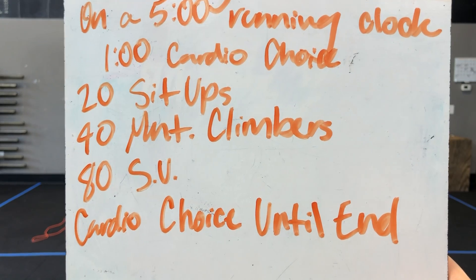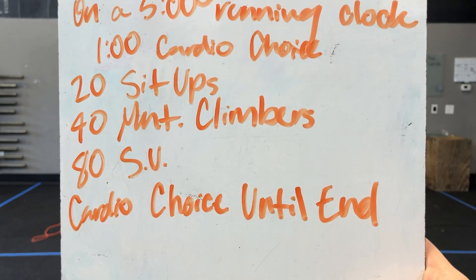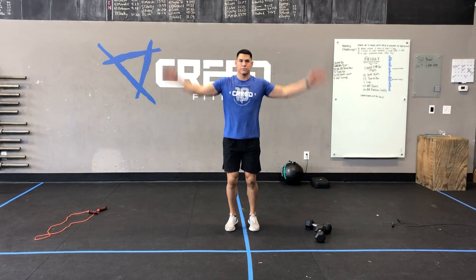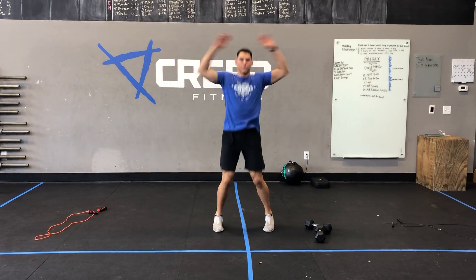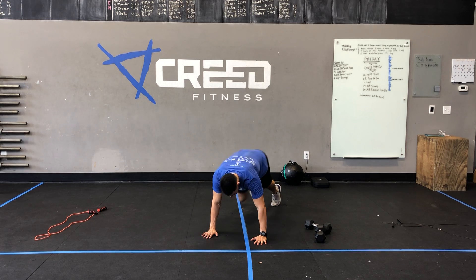We're going to be doing one-minute cardio choice into 20 sit-ups, 40 mountain climbers, 80 single unders, and then cardio choice until the end. Cardio choices: you can go jumping jacks, you can go high knees, or you can go down to the ground for mountain climbers, which we will have later in our warm-up.